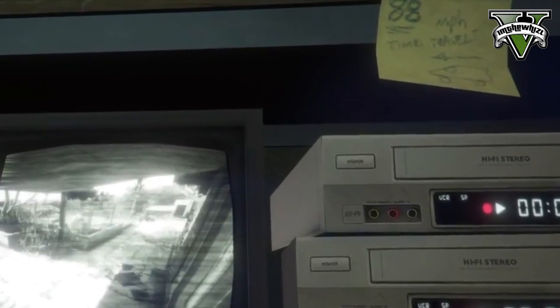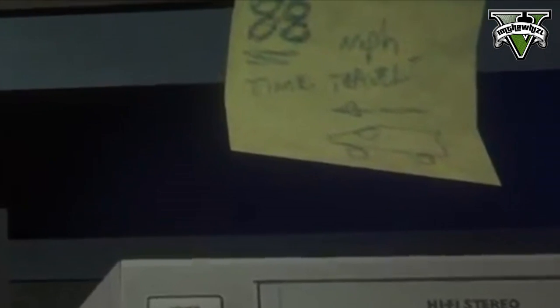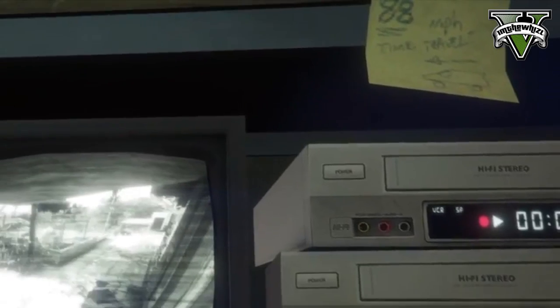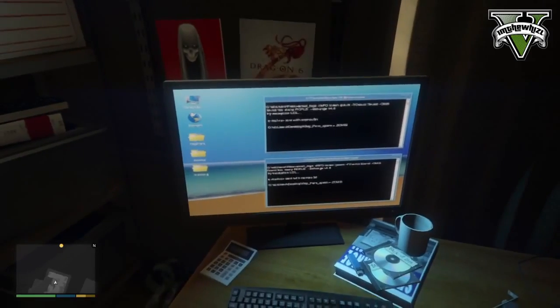The second letter says '88 miles per hour' and then 'time travel.' Under 'time travel' we can see a car. There is a car because we need a car to time travel. The number 88 is the speed needed to time travel, and I can confirm this because everything here relates to the movie Back to the Future — the car, the speed, the time traveling.